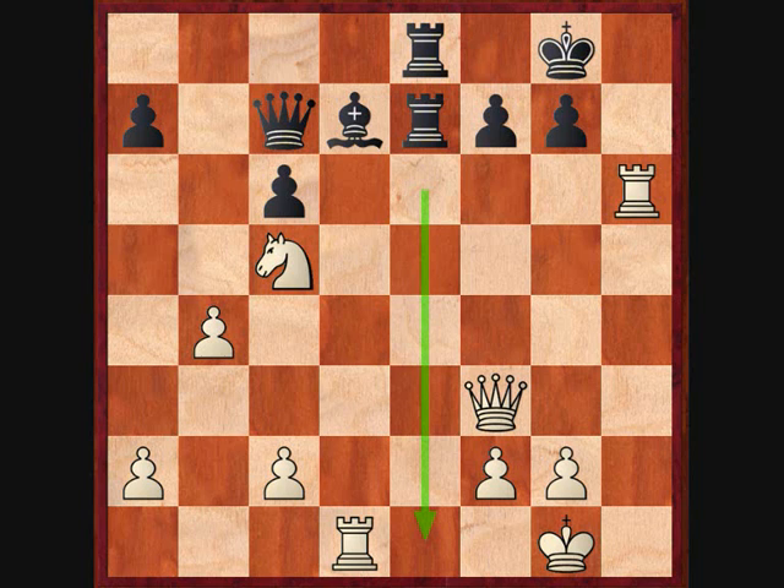He just played his rook to e8, magnifying pressure and trying to keep his position aggressive. He's threatening, by the way, to checkmate along this line. If it were his move here, he would have this checkmate threat of rook to e1 check, and since my king is forced to stay on the back row thanks to this queen, I would have to take with my rook, he would take with his other rook and deliver checkmate. That's what he's threatening with this rook move.